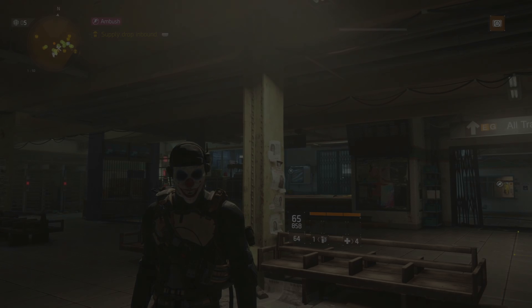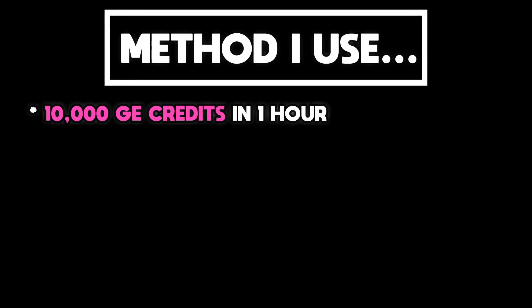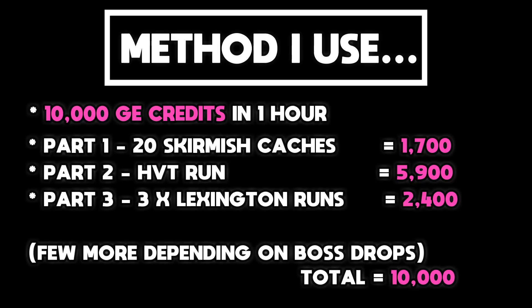Let me display a description of the method I use. This is mainly aimed at more experienced players who don't need a full detailed description of each part, so feel free to screenshot this or write it down. Basically, we're going to go for ten thousand credits in one hour — we'll farm skirmish for the twenty caches, do a HVT run, then three Lexington runs, giving us ten thousand credits in around 50 to 55 minutes, guaranteeing a spot in the leaderboards.